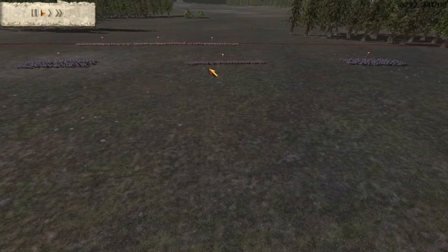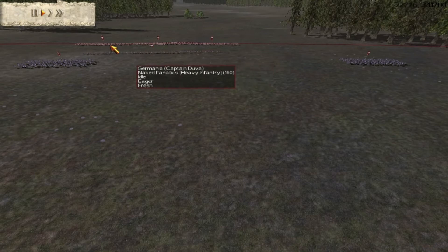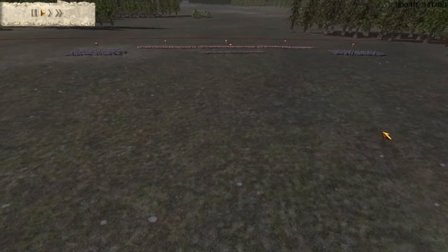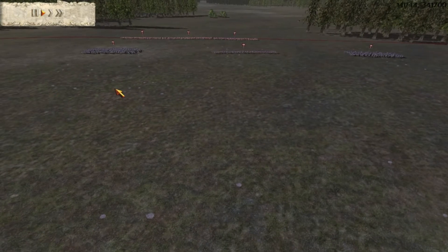But this was just the theory, so let me show you how this looks in game. First of all, this is a custom battle that I played for the purpose of showing you the forest ambush in the best way possible, so things will be much different in multiplayer. I use Germania, which is probably the best faction for performing a forest ambush. My army consists of 3 units of naked fanatics, 1 unit of archers, and 2 units of gothic cavalry which I hide in the forest.